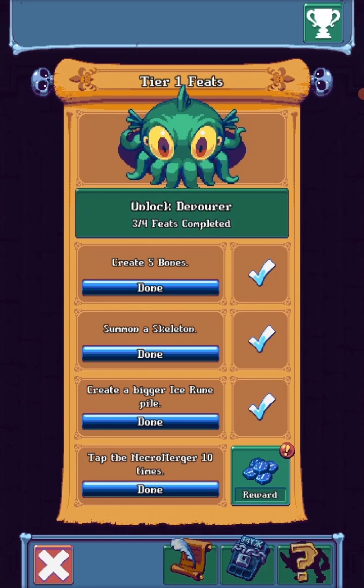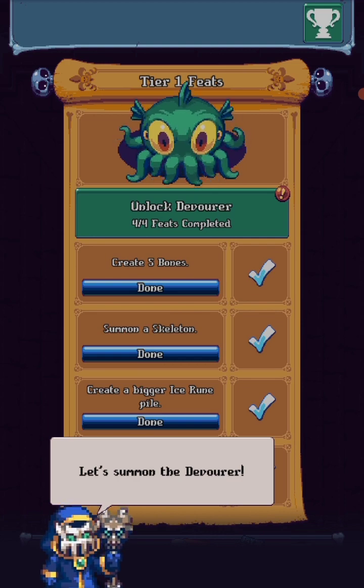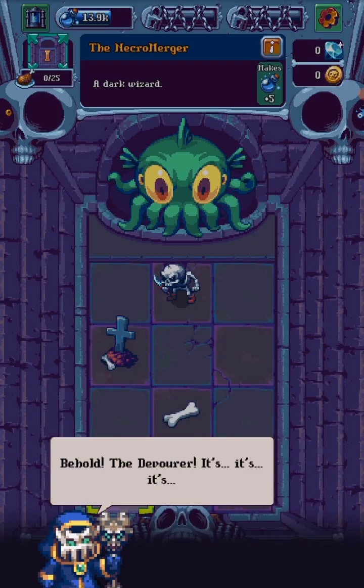Ouch, heads off. Well done, we're ready. Tap the big green button and summon the Devourer. Behold the Devourer — it's tiny. If you kind of know the little thing, you're gonna eat the world.